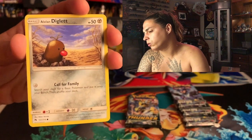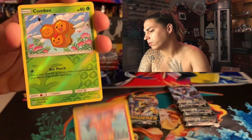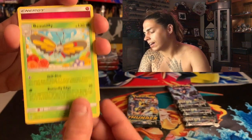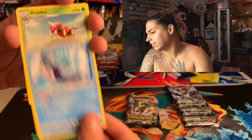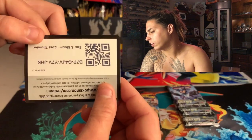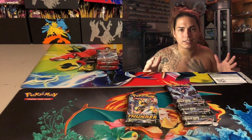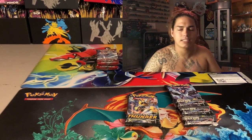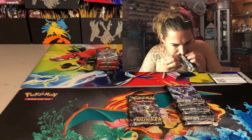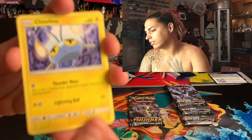We'll start off with the Cub Chew, Alolan Diglett, Natu, Chikorita, Snuggle, Cone Beaver vs. Hollow, and a Beautyfly. Energy, Mantine, Ariados, Fairy Charm — any code card, get it. If you don't know what the Three Hit a Quitter is: we open up packs until we get three hits, and then that's the episode. We've done this before and every time I love it, so I figured it's time for another season.